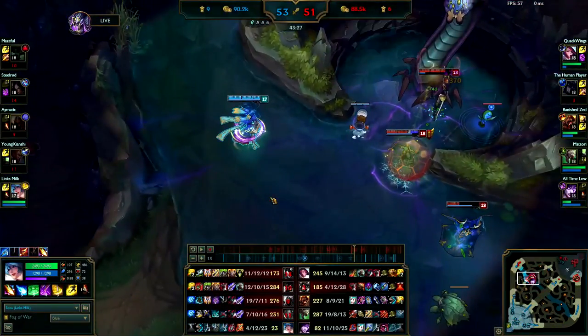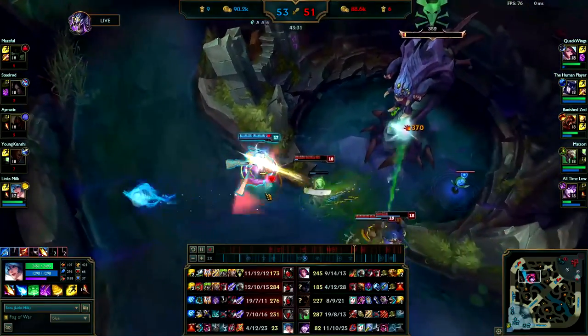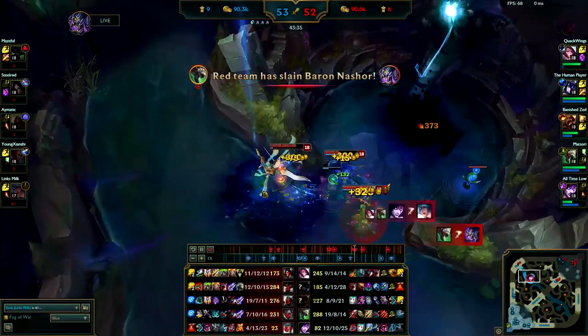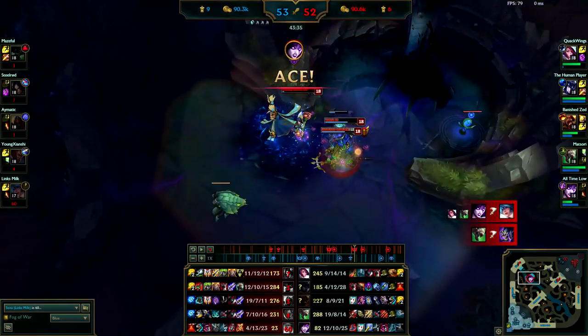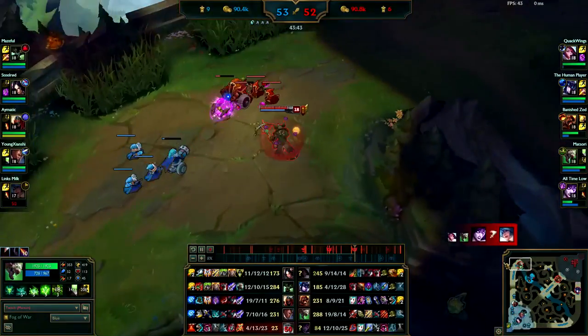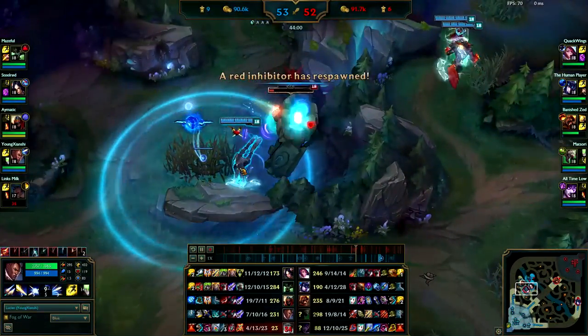I guess they don't have the minion power so they actually need to take Baron. Sona — ping her back. Even if she gets Baron you guys can't win a fight 4v5 with Baron buff, so I would try to steal it but the chance is just too low, and even if she did it wouldn't be worth it.